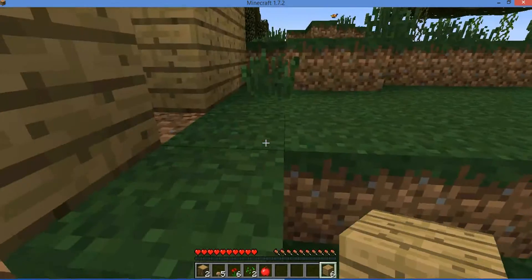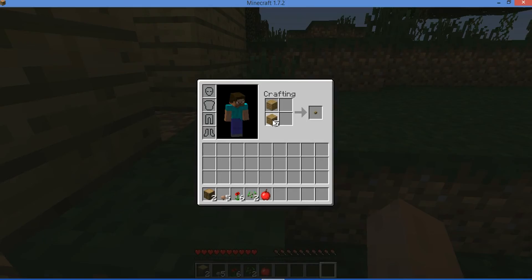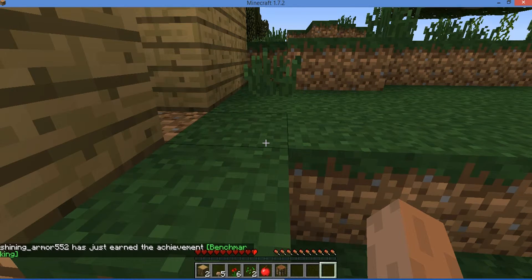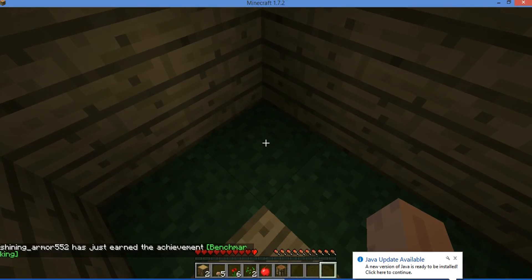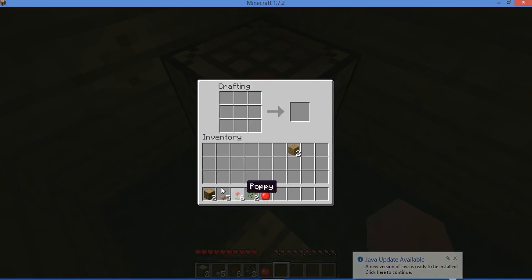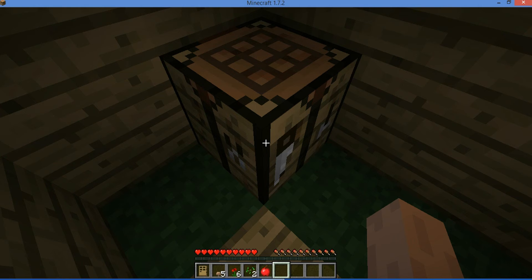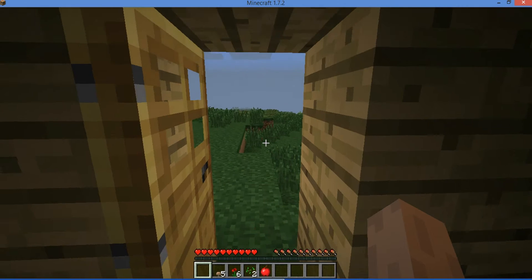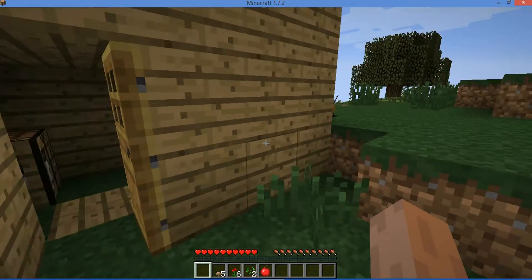Let's just work on our house a little bit. I want to make a crafting table so I can create a door. Just going to place down the crafting table and then turn this wood into enough planks to create a door. The light does sort of shine through the door, so we're going to be able to get a little bit of light in our house now, but that's mainly for during the day — Minecraft moons do not give off much light.